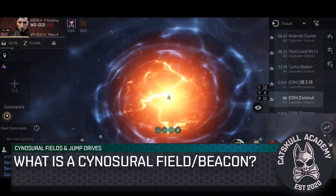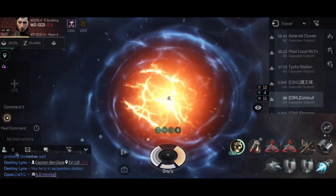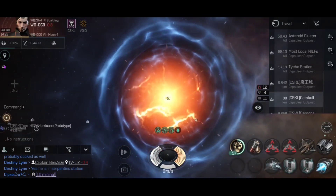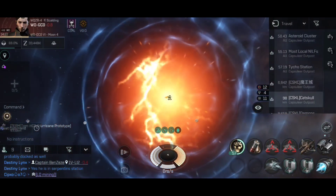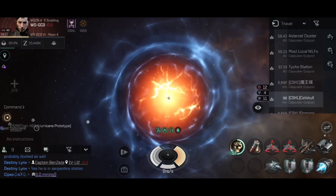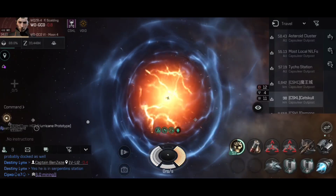First of all, it's probably worth discussing what a sinosurial field and beacon actually are. Using a visual demonstration, what you see on screen here is a sinosurial field, and the ship generating it is now a sinosurial beacon. This is essentially a point in space that friendly capital ships — in the same fleet — with jump drives can now jump directly to.